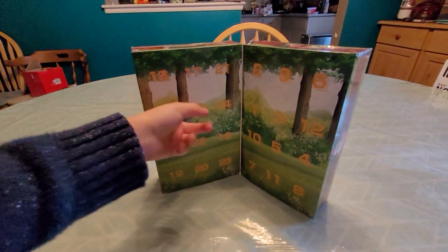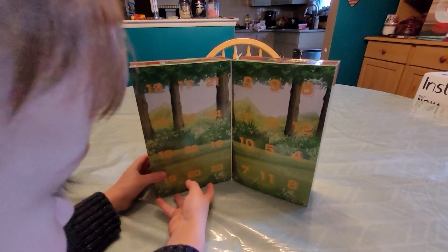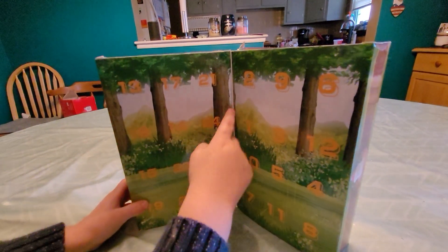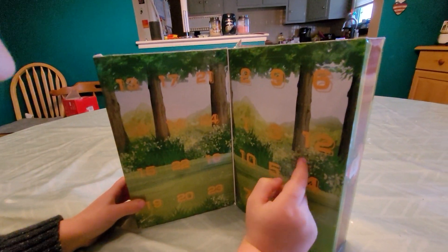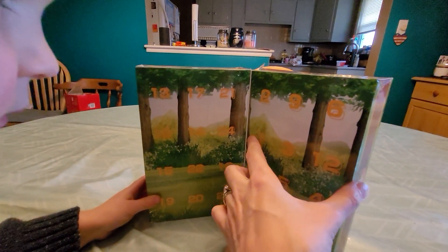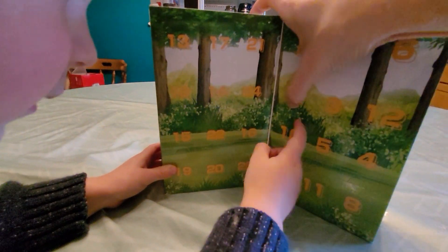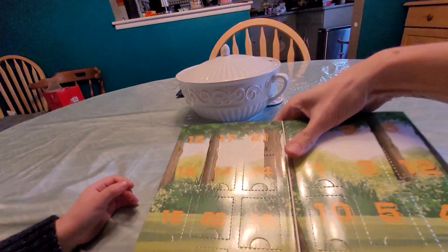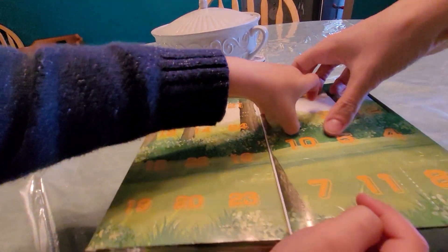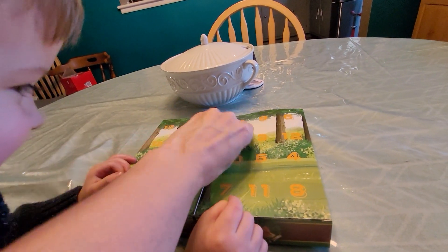A box is open up there. Do you see number one? Number one is right here. Let's lay it down. We have to push here and lift up. What do you think it is? A T-Rex. A T-Rex? Let's see if you're right.